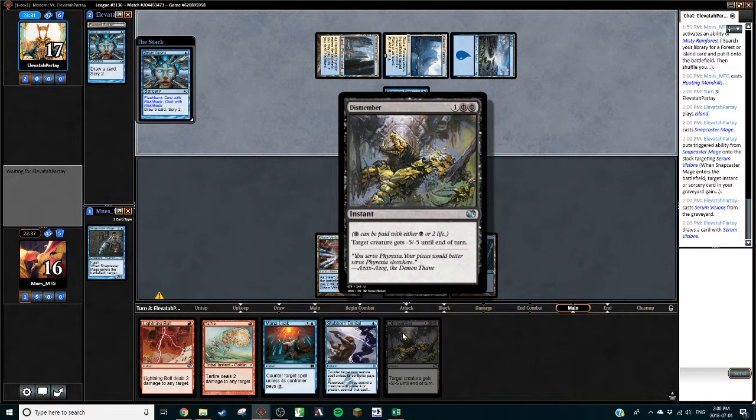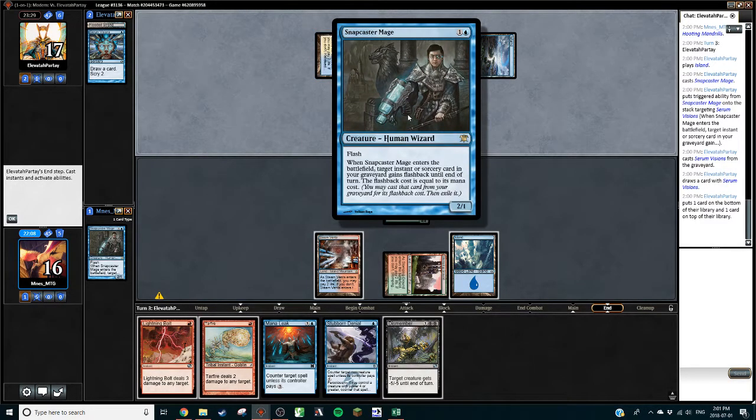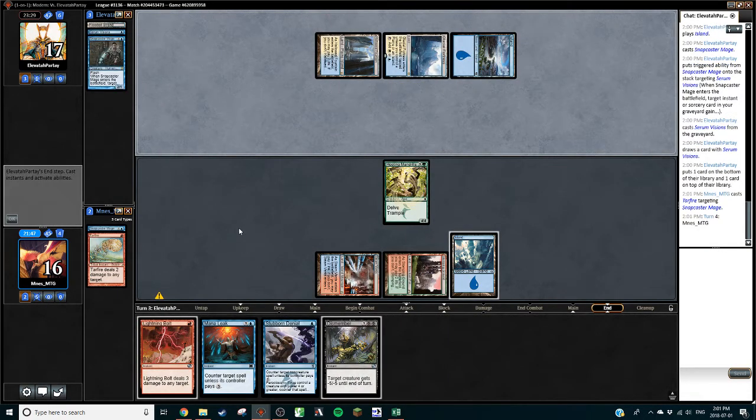Snap Visions — that's fine, we're gonna let all that happen. I'd rather have my counter magic for the spells we care about. I might kill that Snapcaster Mage — definitely want to save Dismember for Celestial Colonnade. Do I want to Tar Fire a Snapcaster Mage? Mandrills is gonna run it over regardless. That might be worth it just for down the line — we'll only really care about this if they end up with two Snapcaster Mages, or maybe a Snapcaster Mage and a Vendilion Clique. Maybe a Gideon Ally token to go with it.